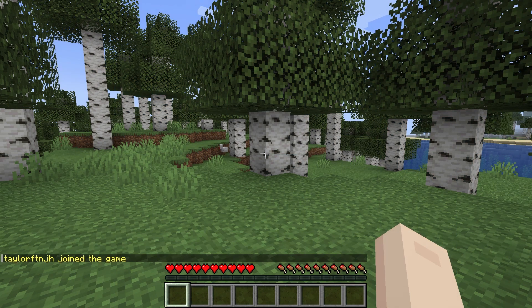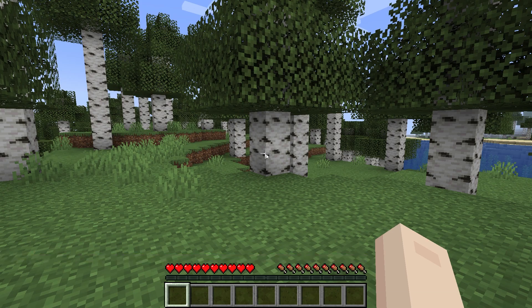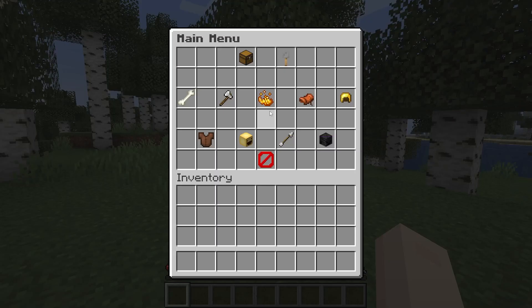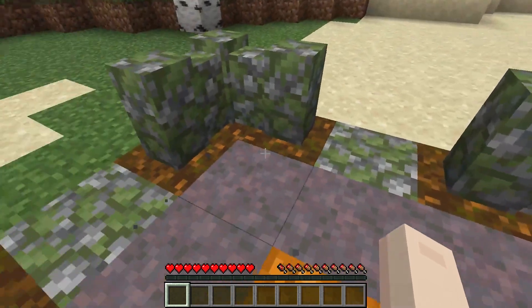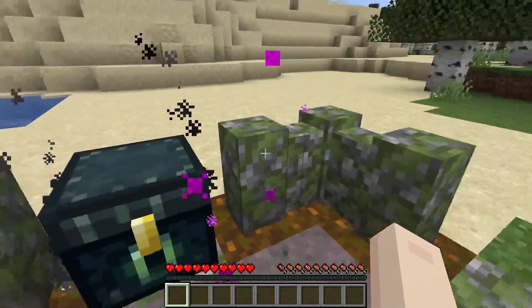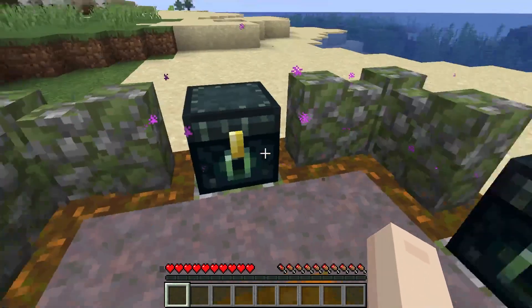Now that the plugin has been configured, you can join your server and start opening cosmetics. Use the UC give key amount user command to give yourself the chest keys. Afterwards, use the UC menu command where the chest and key icons will be found. When you're ready, find an open area and click the chest icon. This is going to summon a small platform and spawn four chests for you to open. Each chest will have a random cosmetic ranging from pets to hats. You can continue doing this for each key that you obtain.